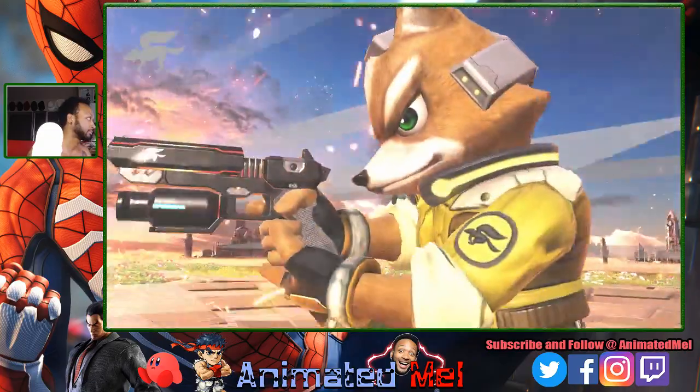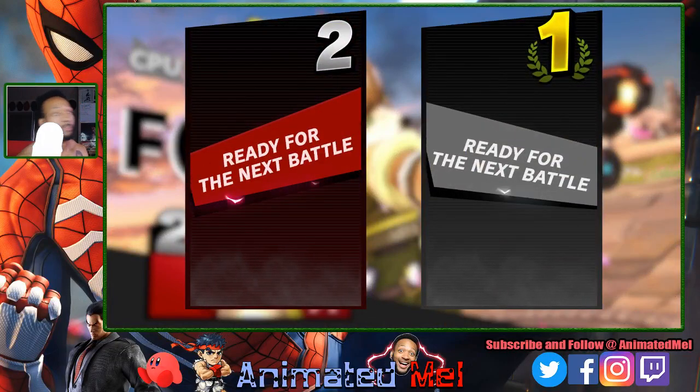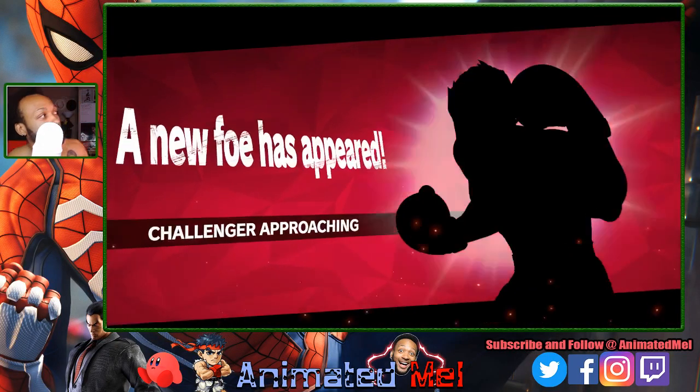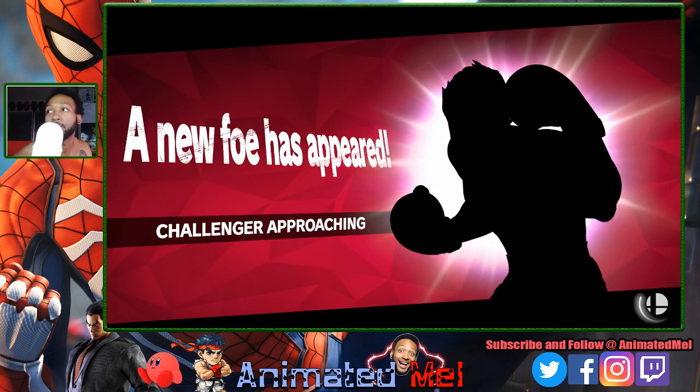Fox wins! Mission complete! You know what you should say? Secret character. Bam! Little man already. See, that's how you do it. Just repeat that process and you get it.